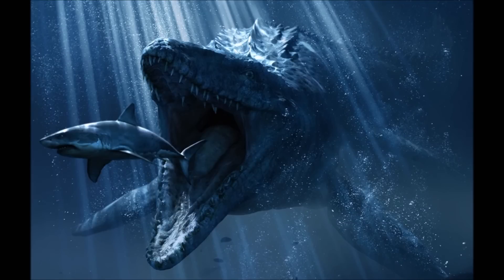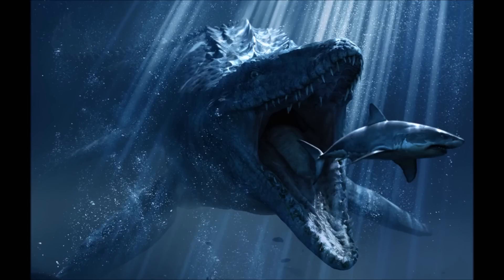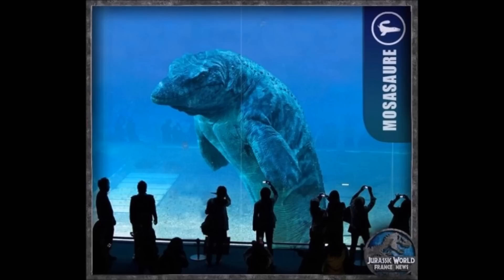Coming in at number 3 is the Mosasaur. It's very dangerous and scary — if it spots you in the water, you can basically guarantee death. When you're in the water it has full control over you, and even on a boat you're still basically dead. The Mosasaur is very large and powerful with enormous jaws and a very powerful bite force. Just judging by what it did to the Indominus Rex alone proves how deadly it is. The one thing is it doesn't seem to do very well on land, so it's easier to get away from there — but in the water you just have to hope it doesn't see you.